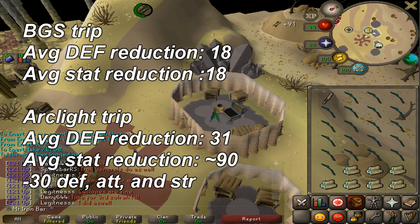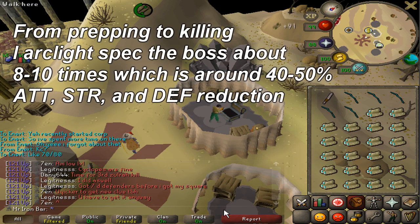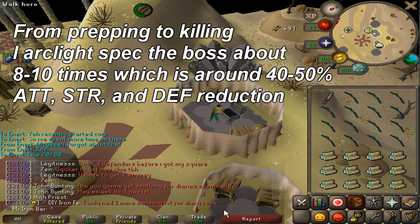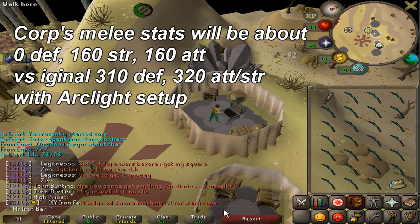Here's another reason why the Arclight is the better choice. Corporal Beast actually uses melee as well, and his melee attacks are accurate and powerful — it hits up to 51 max and is super accurate. The Arclight spec lowers attack and strength on top of defense. So by the time the boss's defense goes to zero with the Arclight specs, its attack and strength will already be reduced by 20%. I can also use Arclight specs further during suiciding and during the kill itself, reducing attack and strength by a further 20–30%. By the time I actually get to the boss fight, the boss's attack and strength stats will be only about 50% — around 150 — so it only hits half as hard and half as accurately.